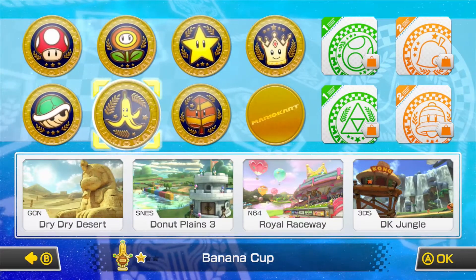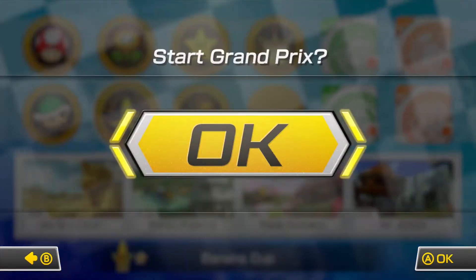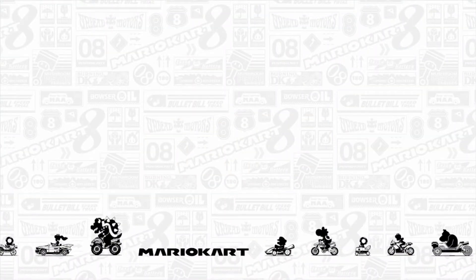Let's do the Banana Cup. So you have three cups left: Dry Dry Desert, Donut Plains, Royal Raceway, and DK Jungle. This one I like a lot - this is gonna be a good cup.